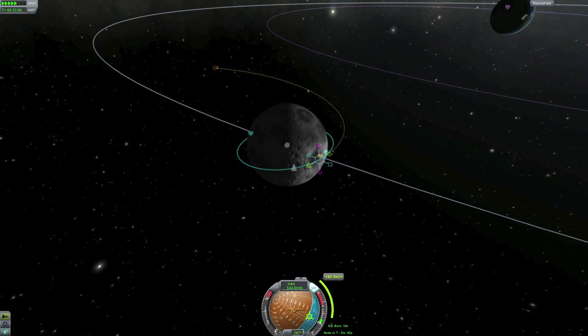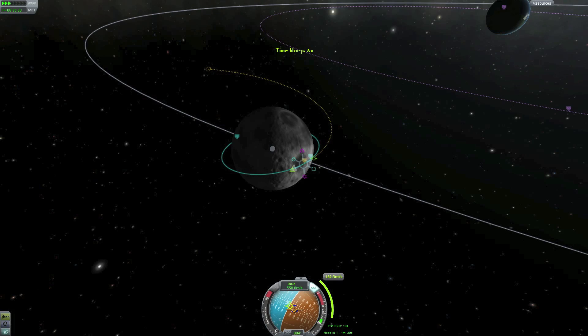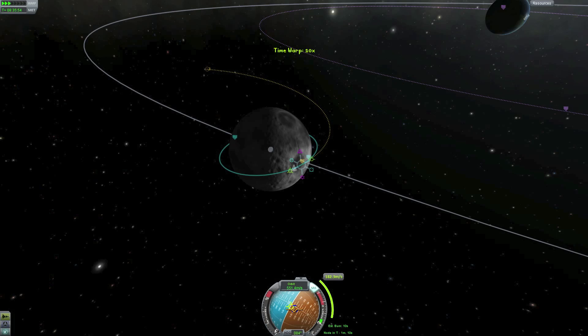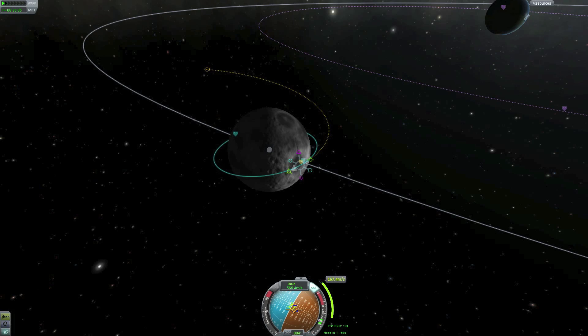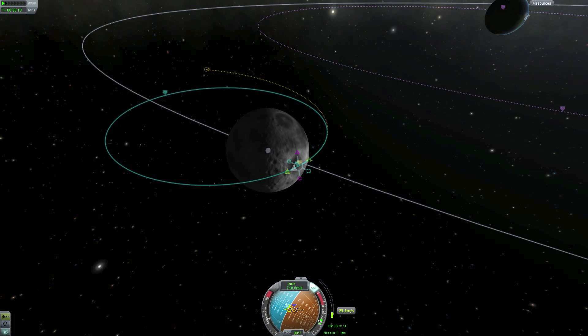If we were to do the burn on the other side of the moon, we could actually achieve escape velocity out of the Kerbal system and go into the solar system. This is what we're going to do when we do our interplanetary probe — we're not going to land on the moon and circularize, but we're going to use the moon to slingshot ourselves into the vastness of space.